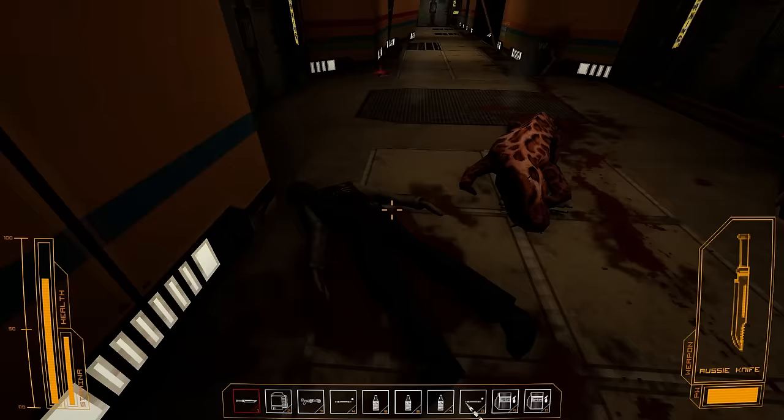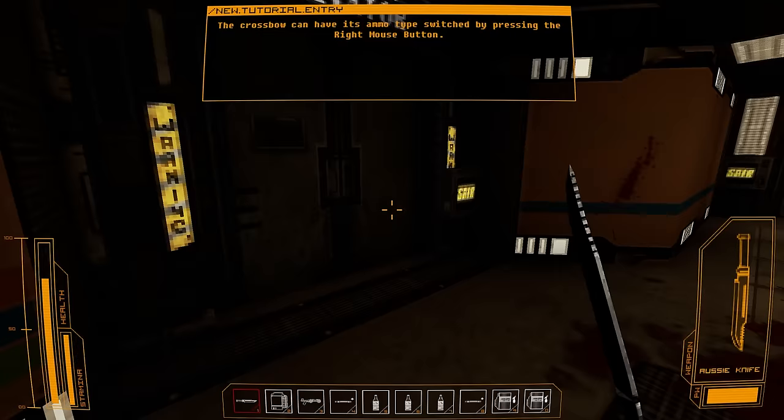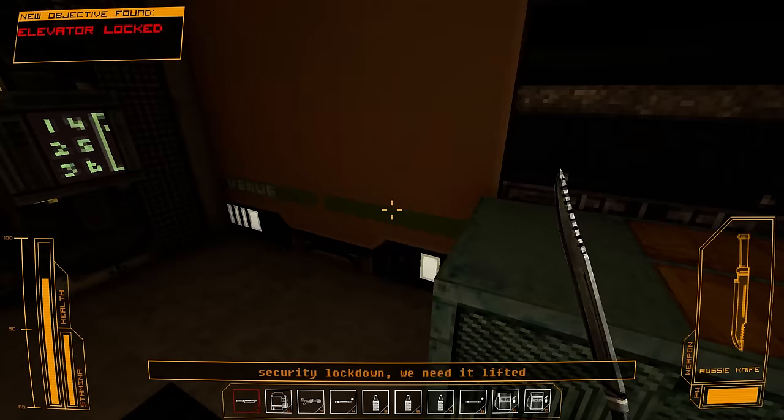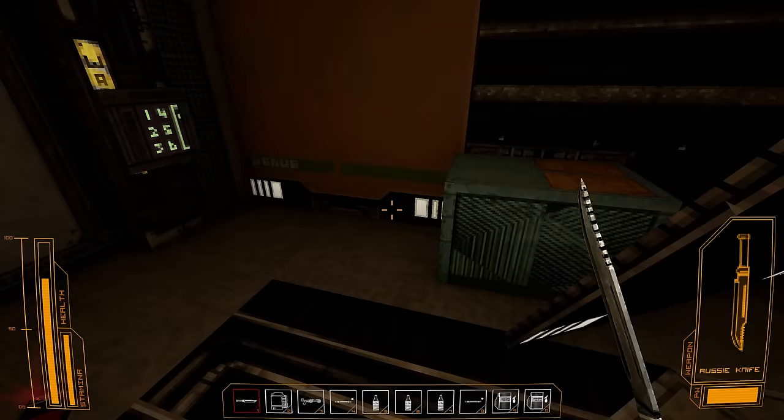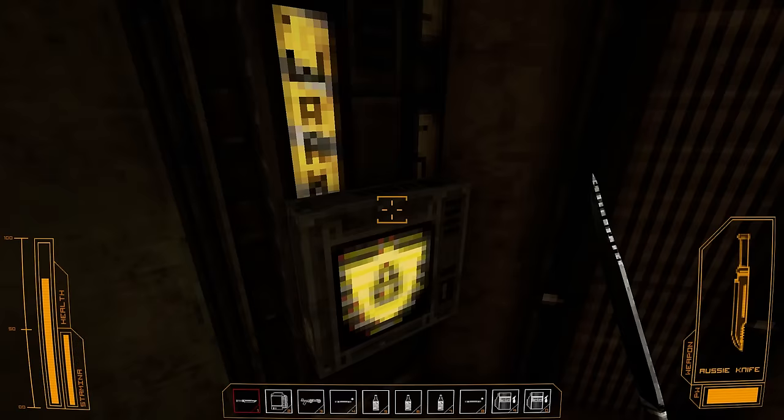Three directions we can go in — I guess we'll go left first. Andy, something went wrong with the security lockdown. We need it lifted ASAP. We need your elevator card. Oh God, he's coming! Okay, so that's the elevator. This needs a terminal, so we can't go this way.